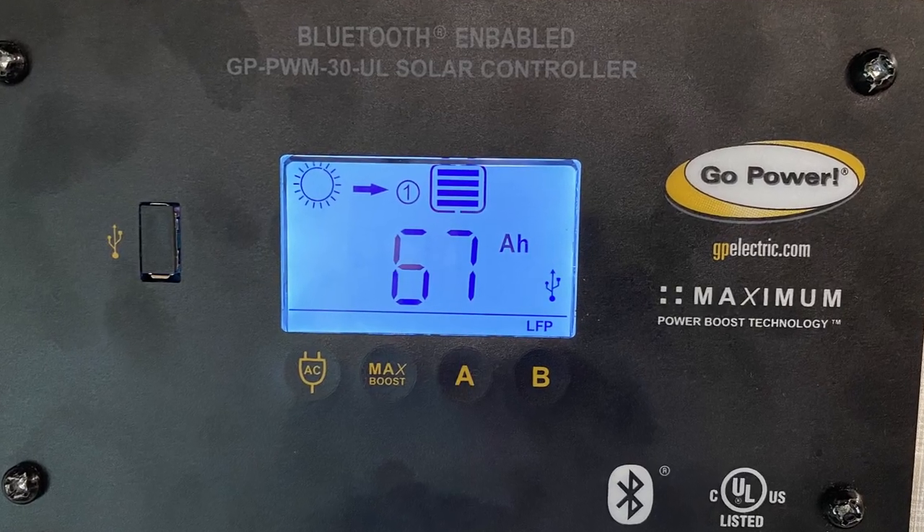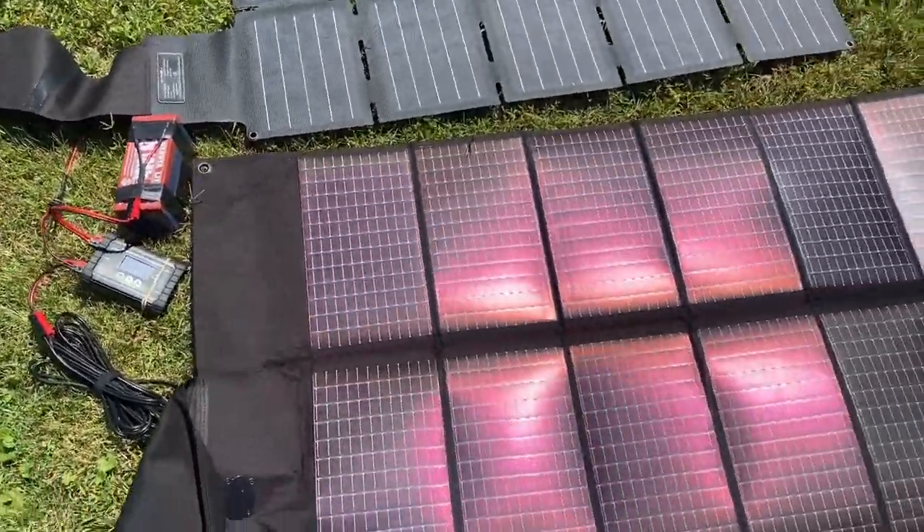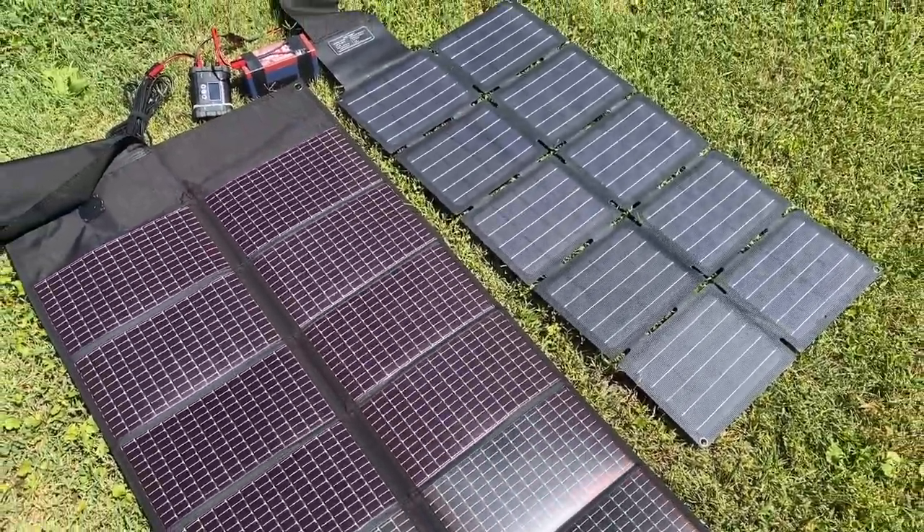I had two different solar setups for Field Day. One for the RV — a 290-watt solar system that was able to generate roughly 67 amp-hours of power during Field Day. The second solar system consisted of a TP 60-watt folding-style solar panel and my PowerFilm 30-watt solar panel, giving me a total of 90 watts to recharge the ham radio battery. That system was able to keep up with all of my power needs on Saturday since we had beautiful blue skies.